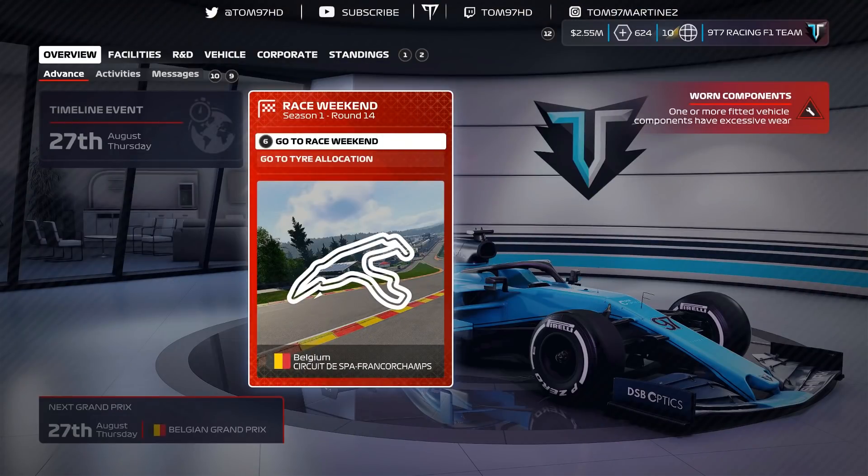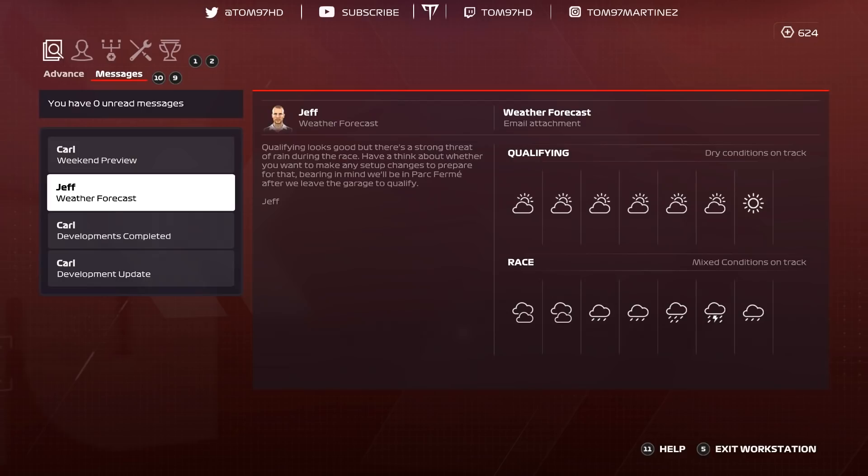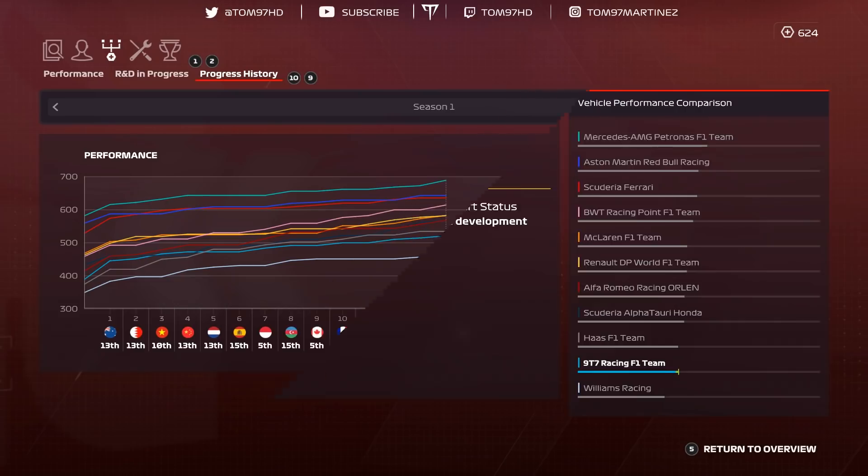Drop a like if you enjoy this video. On the calendar you can see a warning for worn engine components — we are going to change those. At the end of the last episode we bought Tier 1 of power unit fabrication, and hopefully by the end of this episode we'll buy Tier 1 of aerodynamics fabrication. This weekend we have a chance of monsoon conditions on Sunday, plus two major upgrades on the way — one for chassis, one for durability — and a minor chassis upgrade already on the car.